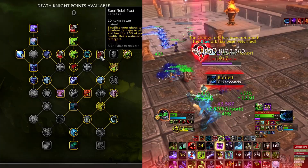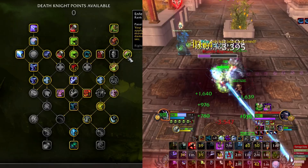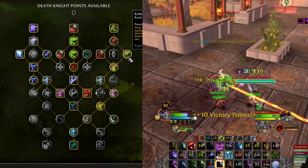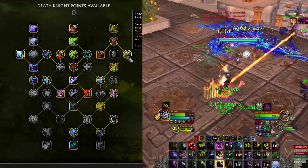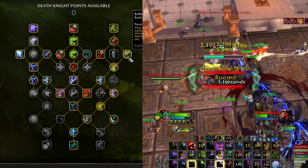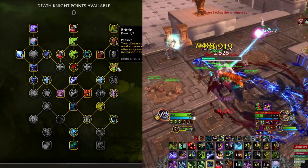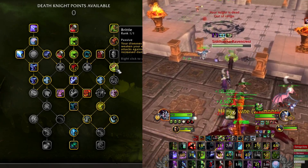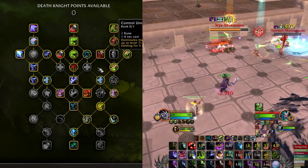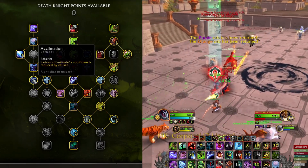Sacrificial Pact is a very good defensive cooldown because it allows us to heal up and resummon the pet straight away so we don't lose much. Enfeeble is nice because the targets the ghoul attacks deal less damage to you. Movement speed is passive. Brittle has a chance to weaken your enemy, causing your attacks against them to deal six percent more damage. Veteran of the Third War gives almost health, and I'll go with the Acclimation improvement.